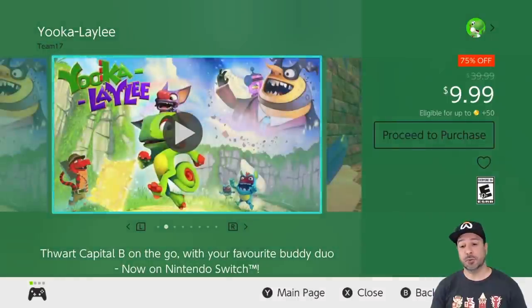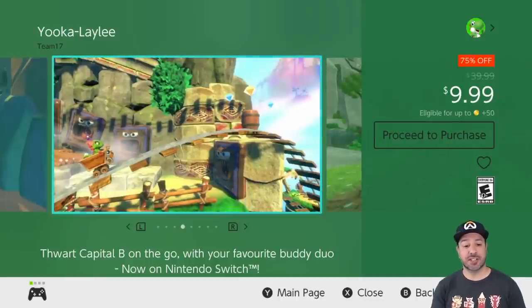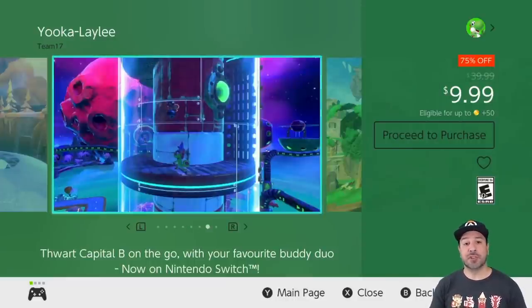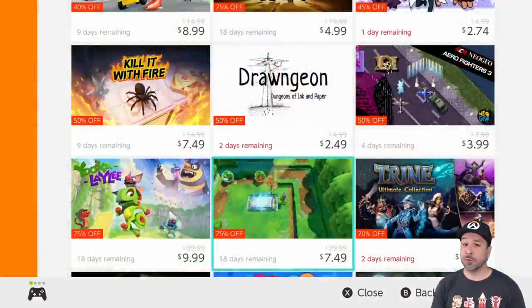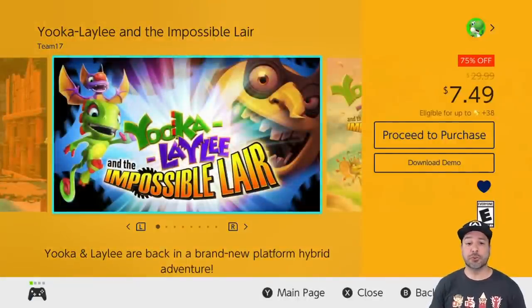Next is Yooka-Laylee — every time this game is on sale it makes my list. At 75% off for only $9.99, you're getting a spiritual successor to Banjo-Kazooie, and honestly the quality is there — it almost feels like an old-school first-party title. If you're into 3D action adventure, definitely give Yooka-Laylee a pickup.